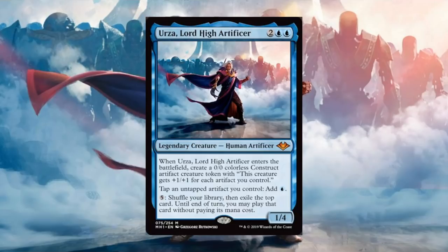This is where the card really starts to get very powerful and probably a little bit too good. It says: tap an untapped artifact you control, add a blue. And then finally, pay 5, shuffle your library, then exile the top card until end of turn — you may play that card without paying its mana cost. This thing has just all the things you don't want to see on a creature: an ETB ability that makes a huge creature, it generates colored mana with all the artifacts you have in play, and it can play things without paying their mana costs.